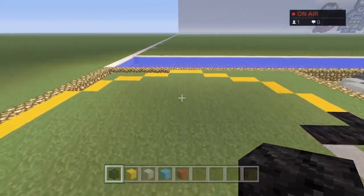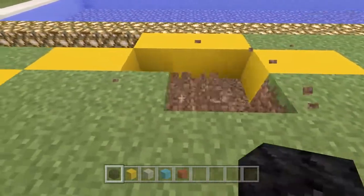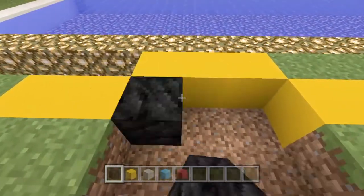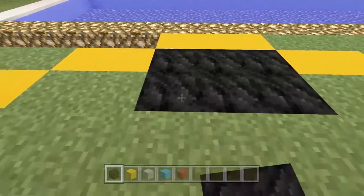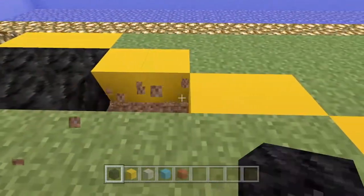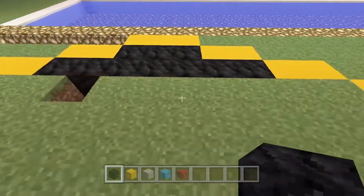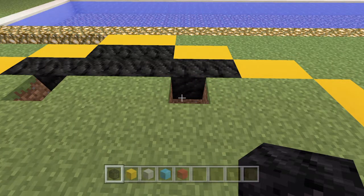So we've done the top, and now we're going to dig out three at the top like so, and pop in our coal - just locking on there. There we go, got it sorted.